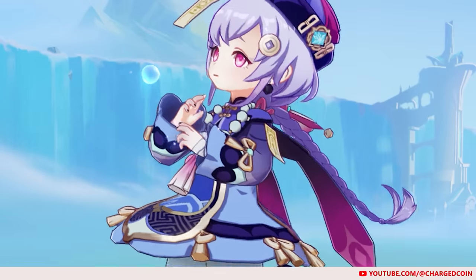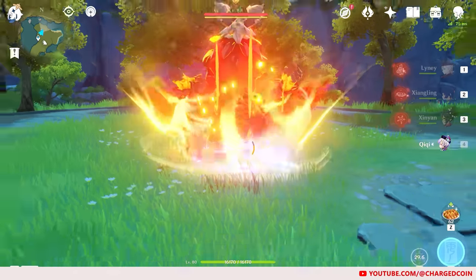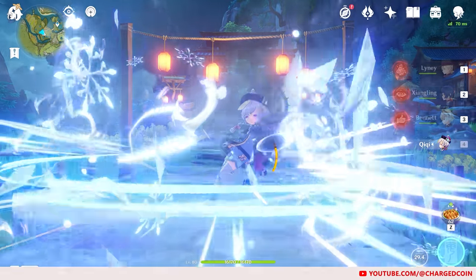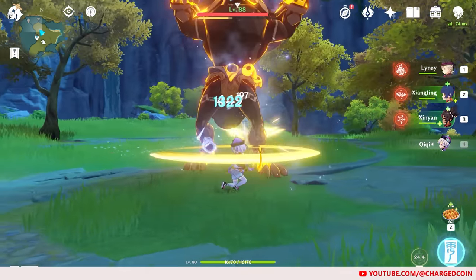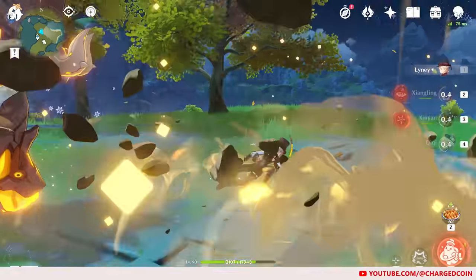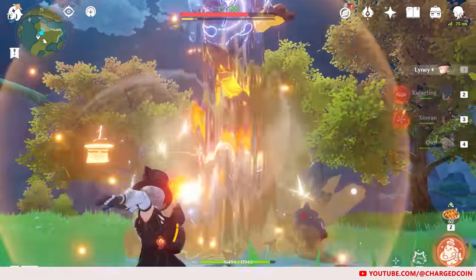As for the second healer, Qiqi: her elemental skill will summon a talisman that deals Cryo damage to enemies if it hits, and also heals the active character periodically. If Qiqi is on the field, using normal or charged attacks will also heal the entire party. Qiqi's elemental burst marks enemies with a talisman. When these enemies are hit by the active character, it will heal them.